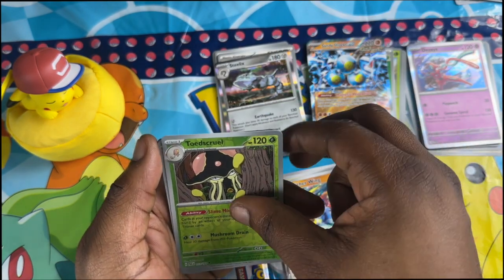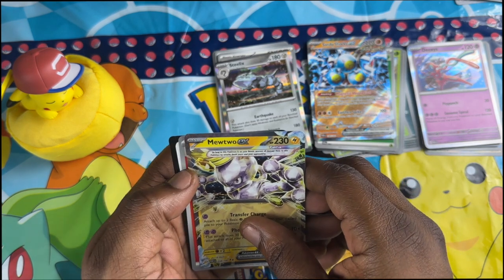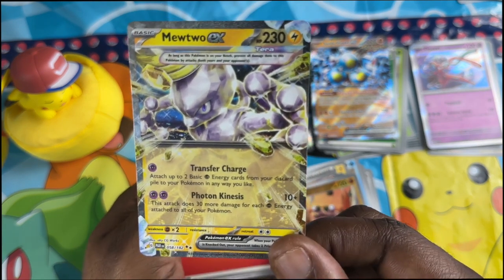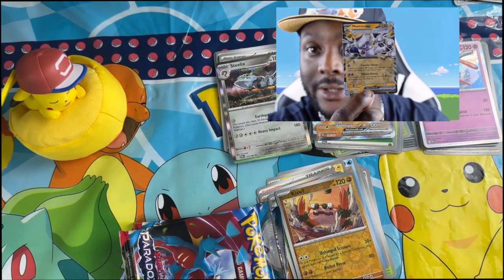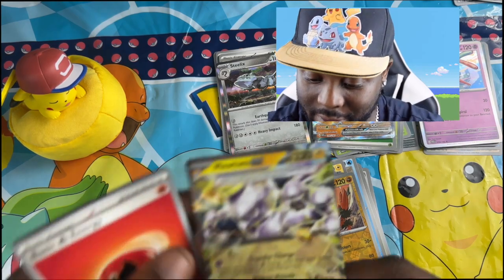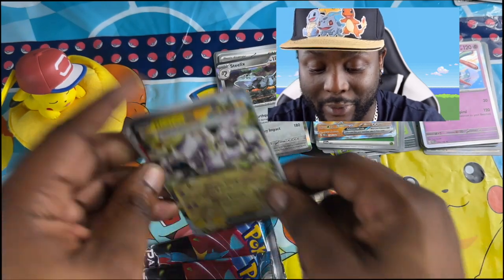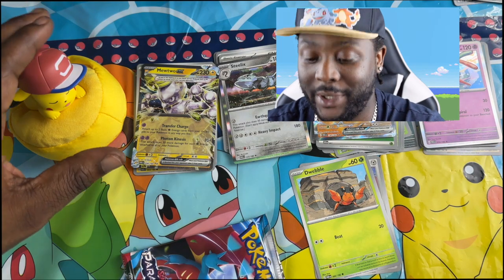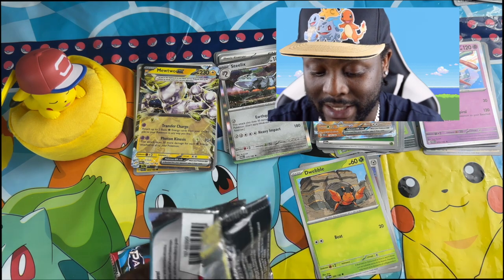That's another Toad Scroll. Oh, you insane — MEWTWO! That is absolutely crazy, look how bad he looks! Oh my god, Mewtwo, absolutely crazy! Entei and Mewtwo is definitely my favourite pull so far. Look at that — that is just insane. Oh my lucky Pikachu! That is absolutely insane. Let's get through to the next pack and see what we got.